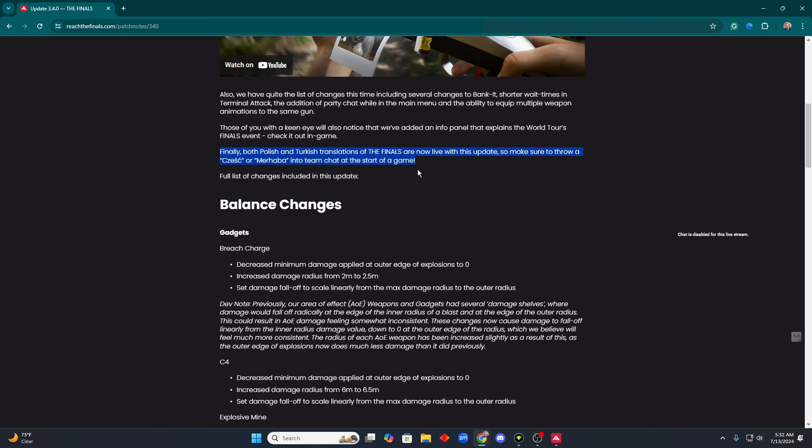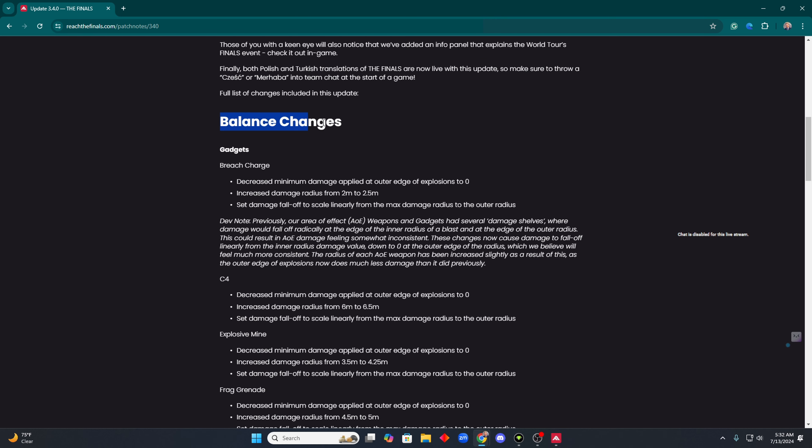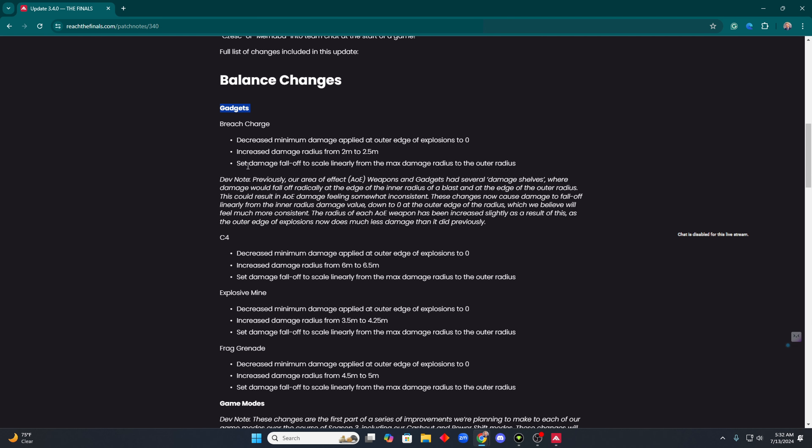So make sure you throw some Czech or Turkish into team chat at the start of the game — pardon me for not being able to pronounce that. So let's go through the changes, the balance changes. The big one here is with the gadgets.